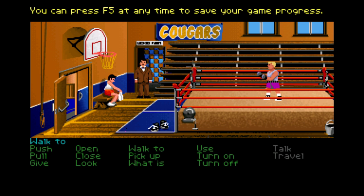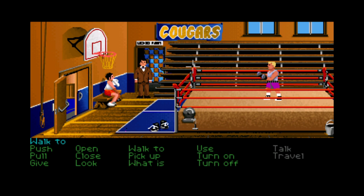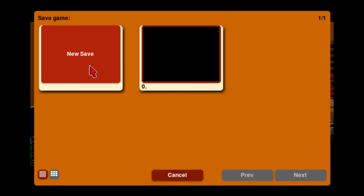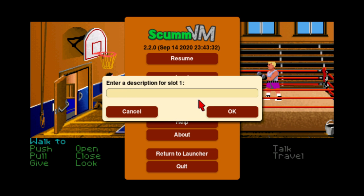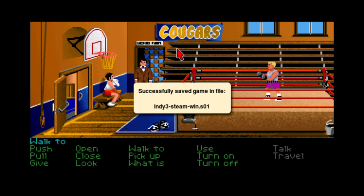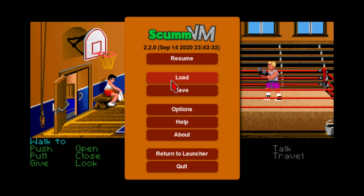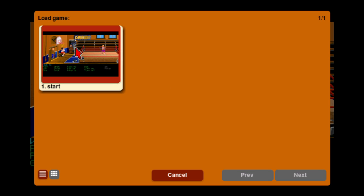So if we hit F5, this is where ScumVM comes back into it and pops up more options than you normally would have — normally it would just save your progress and that was it. We could certainly give a name, and if we hit F5 again and go to load, it even has a little screenshot.